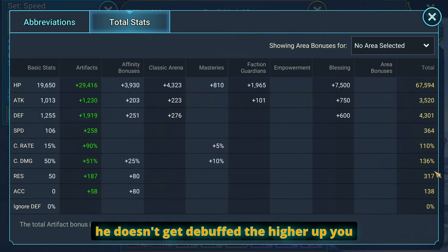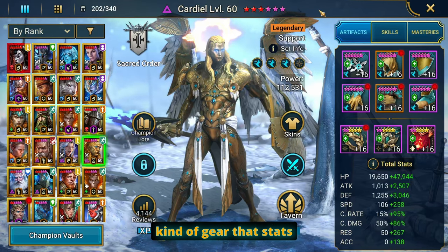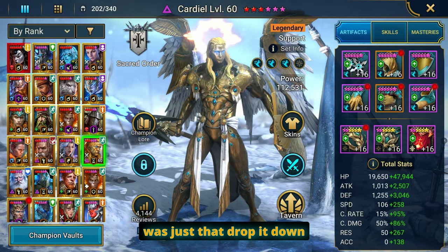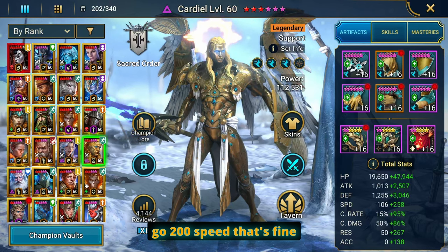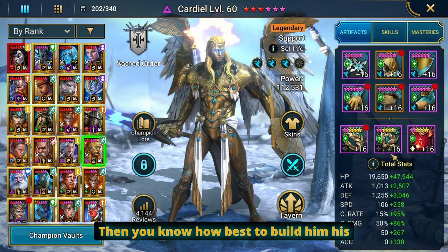Resistance is also pretty good to have so he doesn't get debuffed. The higher up you go the more accuracy everybody's going to have, but it helps. If you can't reach these stats, all you have to do is take the priority stats I just listed and apply it to yourself. A lot of you might say you just don't have that kind of gear — I don't want to have to do this speech every single time — but just scale it to your account. If you can't reach 336 speed, drop it down to 200 speed if that's the fastest you can go; that's fine. As long as you're being consistent enough, you'll know how best to build him.